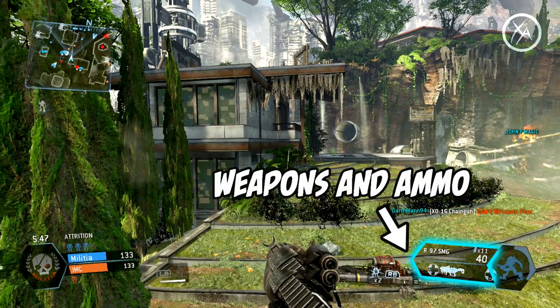Right below the kill feed we have our weapons and ammo. The gun displayed in text is the gun in your hand — so it says R97 SMG, that's the gun I'm holding. Right below that it shows how many rounds are left in your magazine, so 40 rounds. Right above that number you'll see times 11 — that's how many magazines you have left. And then at the very bottom of the weapons and ammo section it shows your anti-titan weapon and the d-pad button you press to switch to it.